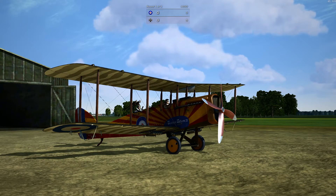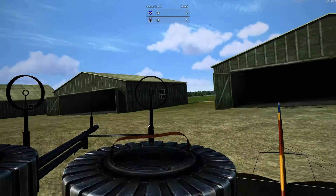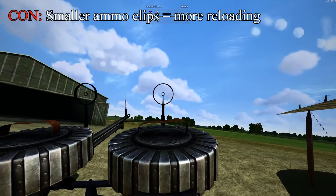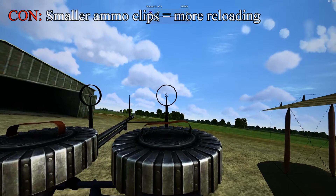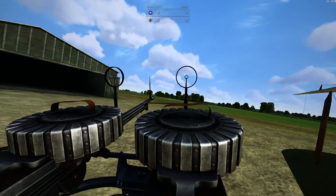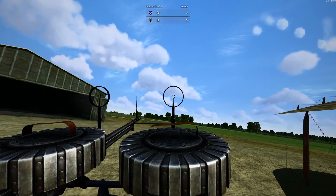Let's go over the cons first. I'm in the tail position here. The Lewis guns have smaller ammo magazines than do the Parabellum — about 97 rounds, if I'm not mistaken, in each of these circular clips. So not much to work with; you've got to make your shots count.